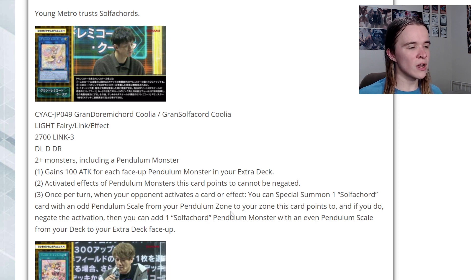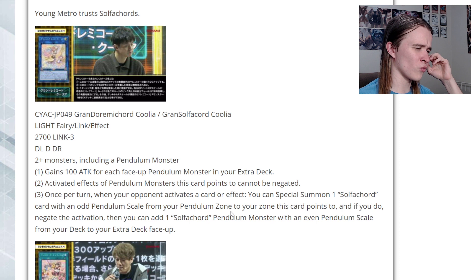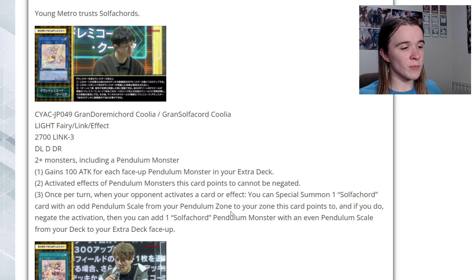I feel like as a generic link 3 for something you want to go into instead of something like Apollousa, this would be a really neat card to try. It could be really good for beating over big threats because 100 attack for each face-up pendulum in your extra deck is really good — you probably have at least three in there, giving it 300 attack to bump it up to 3000. You'd probably rather go into Access Code, but you can use this to special summon from your pendulum scale to make Access Code next turn. The activated effects protection is probably not too relevant for generic pendulum, but for Solfachord it finally gives them a decent end board piece.